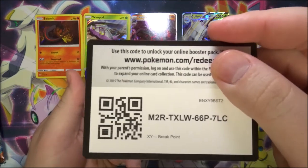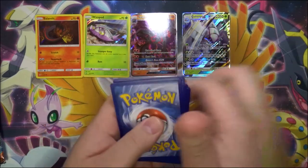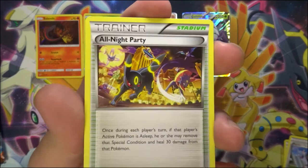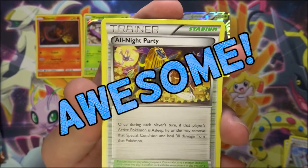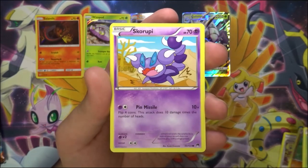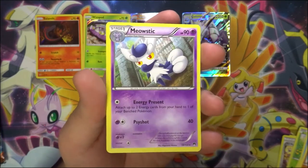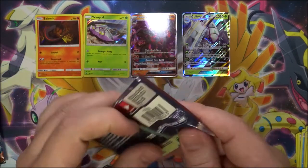There is your code. We have a Pokemon Catcher, Psychic's Third Eye, an All Night Party — that is a cool looking card, I have never pulled that card before, that is awesome. We have a Pancham, a Petilil, a Skorupi, a Staryu, a Gible, a reverse Durant, and a Meowstic. Nothing so far — Breakthrough up next.